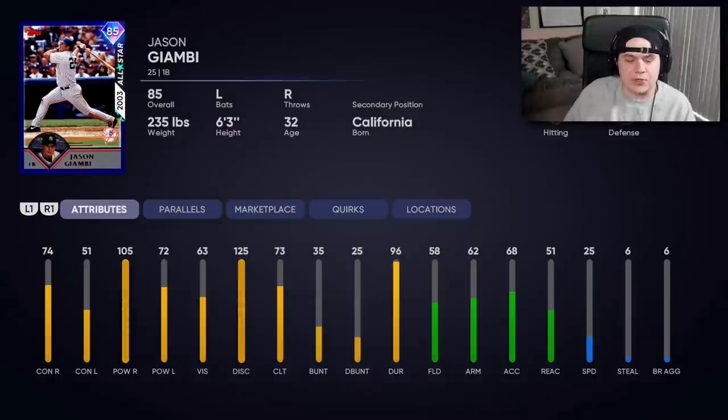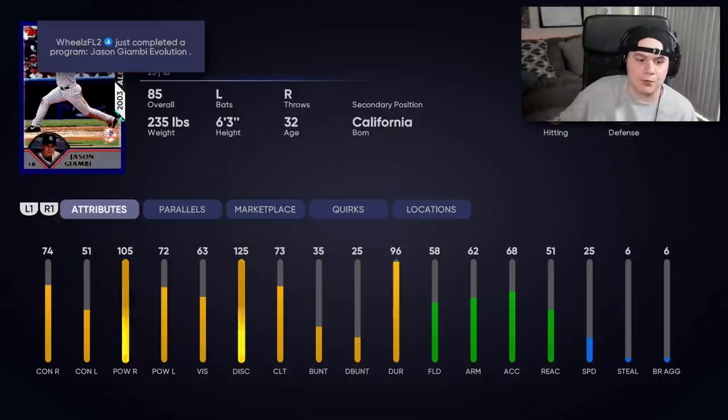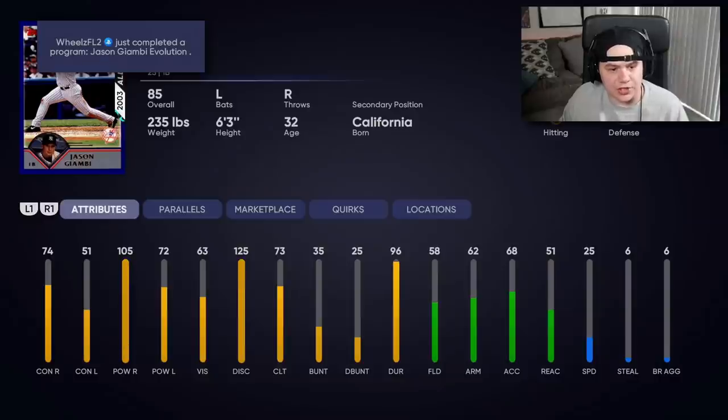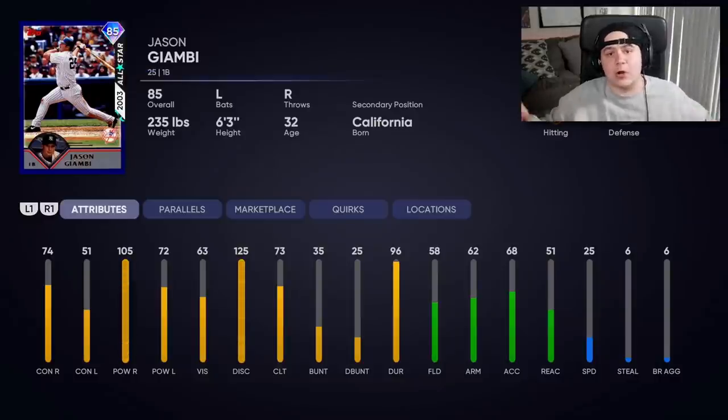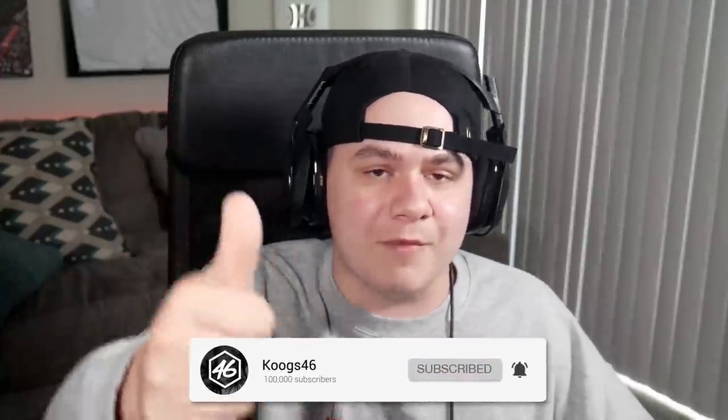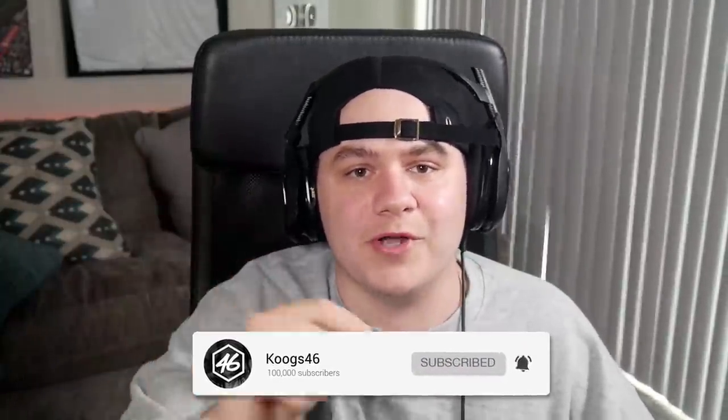Also joining the squad today is this 85 overall Jason Giambi card, which is pretty good for this point in the year. He's really good against righties. This is the card you get from the evolution program, so do your daily moments — once you get the bronze Jason Giambi you can complete his evolution player program and unlock this one. It's totally free, so pick him up right now. Hope you enjoy this ranked seasons debut with Billy Wagner and Jason Giambi — hit that thumbs up and subscribe!